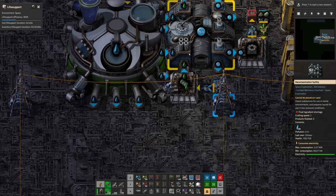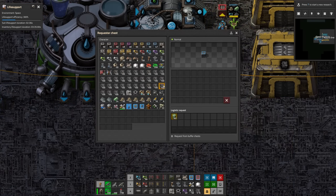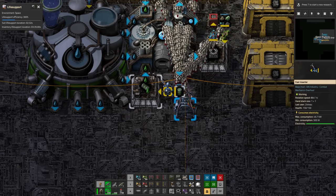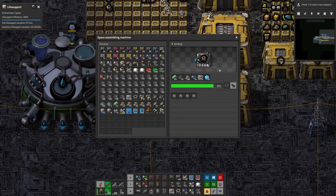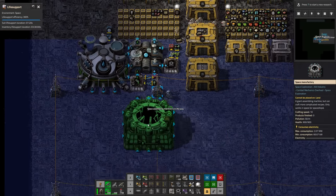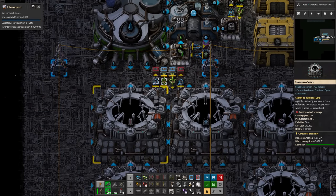We need some barreled lubricant and a place to get rid of the barrels. There's our lubricant, there's our cosmic water — we're making space manufactories. These big fellas. And now that we have the space manufactories, we can make some other things.